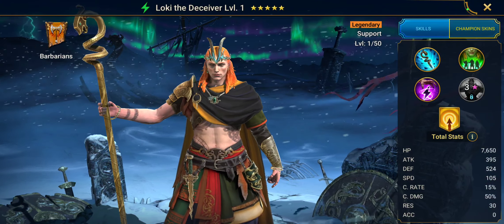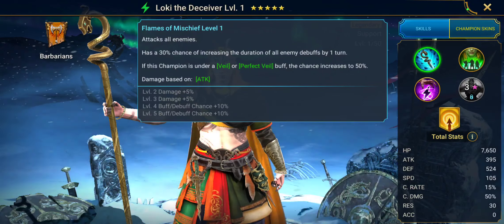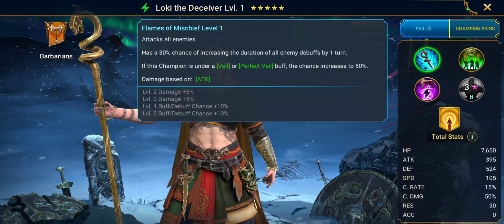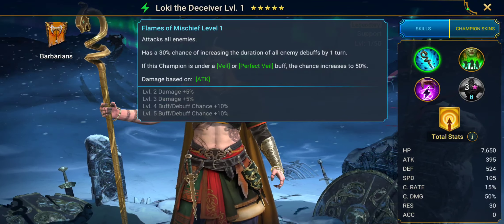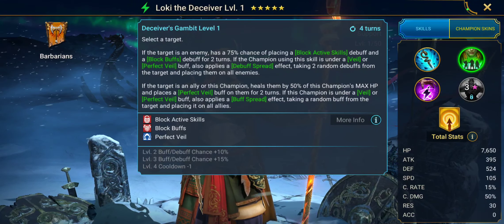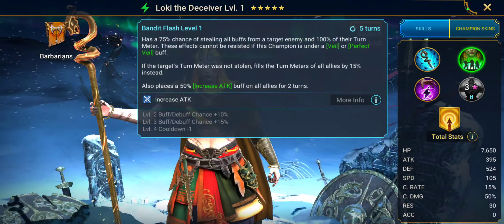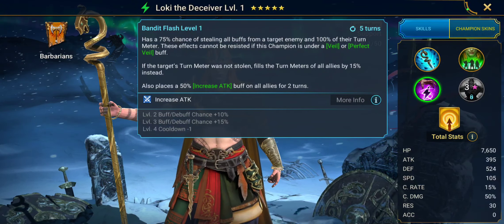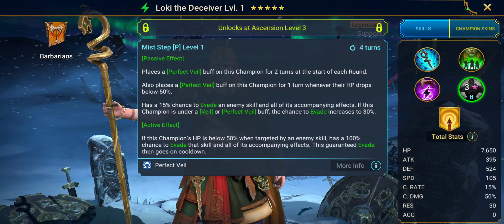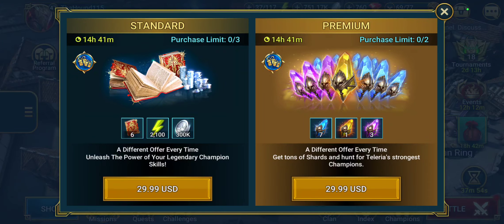Loki himself is a pretty neat character with increased debuff duration on the A1, debuff spread on the A2 as well as healing and buff spread, and then remove or steal buffs on the A3. His passive gives him a perfect veil — there's perfect veil on something else too, you can pause and look back at that.